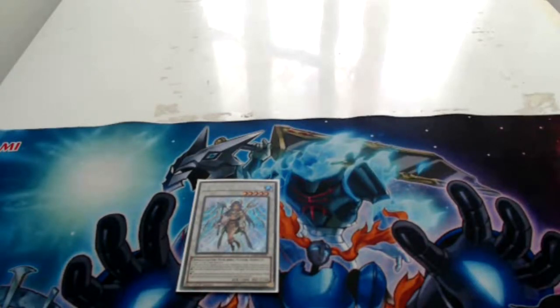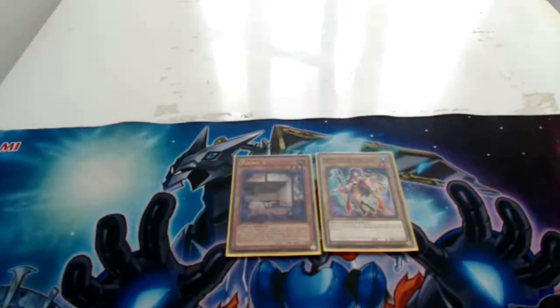Let me show you the variations that you can use to special summon Ibb the World Chalice Justiciar. Variation number one: we have Crowned by the World Chalice, a level two normal World Chalice monster, and Flying C, a level three effect monster. With Ibb's effect treating the normal monster as a tuner, that combination allows you to synchro summon Ibb the World Chalice Justiciar.